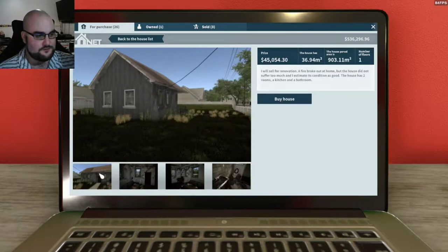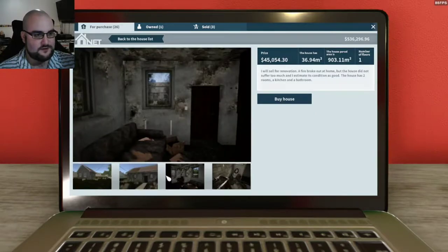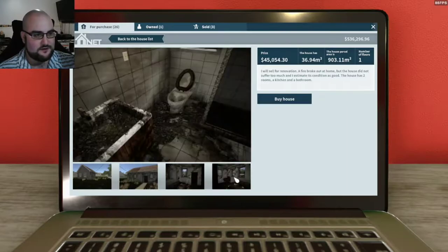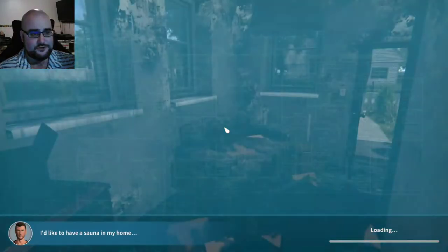We're going to do the burned house. It definitely needs some work on the outside, and inside is not much better. In fact it looks very similar to the first house we did. So let's buy it and go there and check it out.